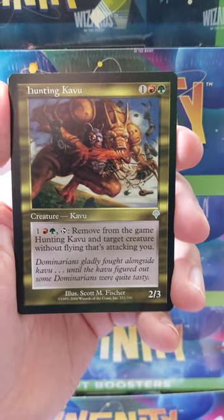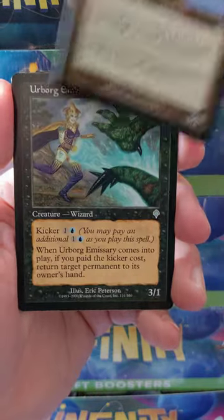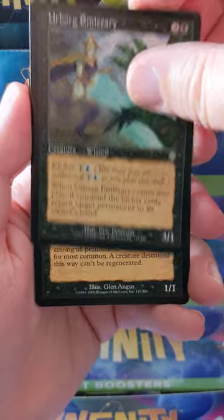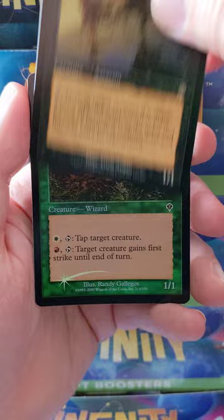First uncommon here is a Hunting Cavu — good old Cavus. We got Dromar's Attendant, and then we got Urborg Emissary. And our rare for the pack is Sabo's Assassin.